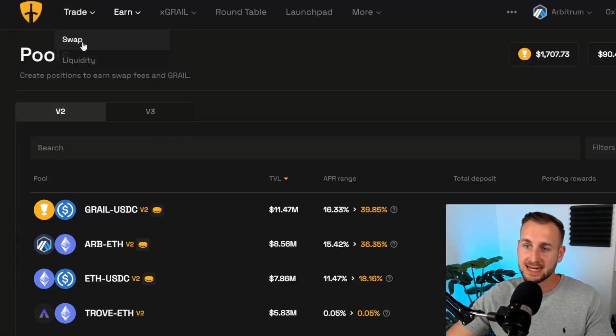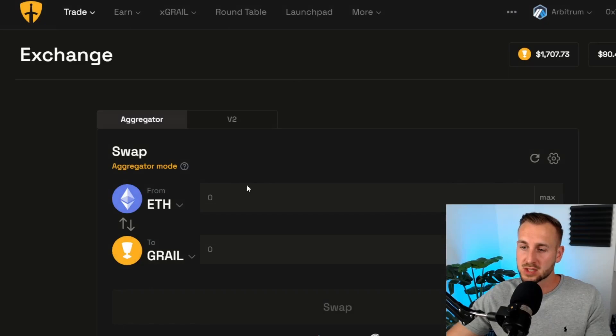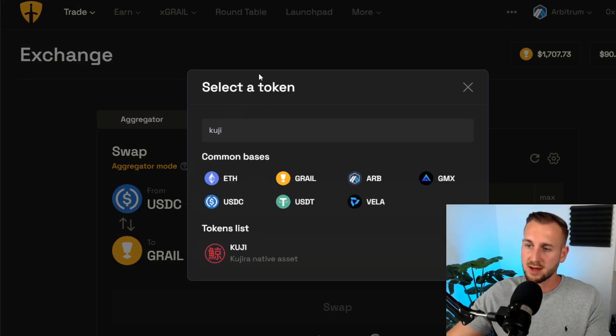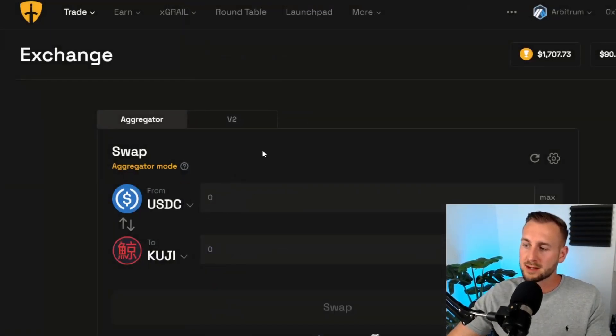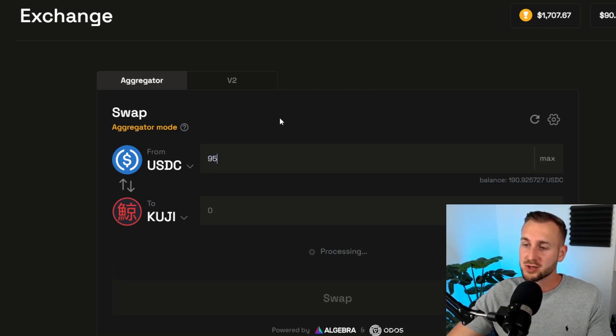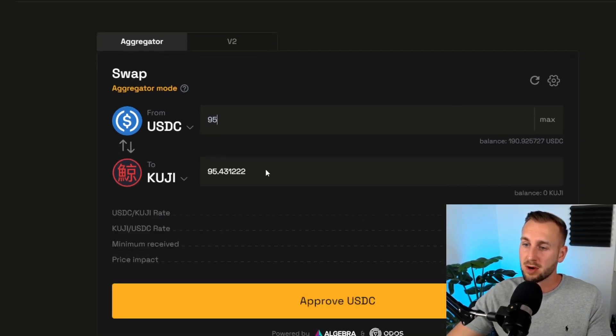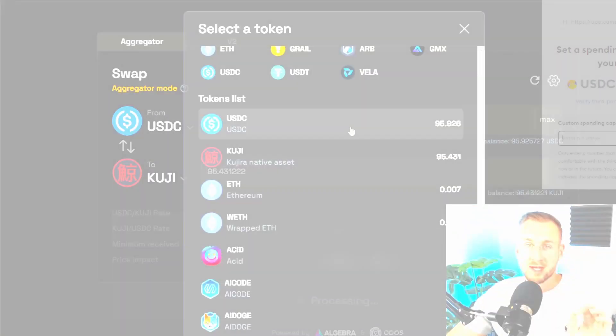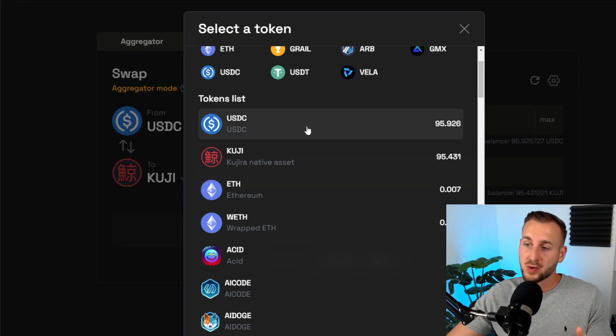Back on the Camelot DEX, I need to do a trade to get some Kuji tokens. I'll swap half my USDC into the Kuji token — the pool is already live so the swap is quick. Trading around $95, I'll receive 95.43 Kuji tokens at a price of around $0.99, which has pumped nicely today. After approving and confirming, I now have USDC and Kuji in roughly a 50/50 ratio ready for the LP.